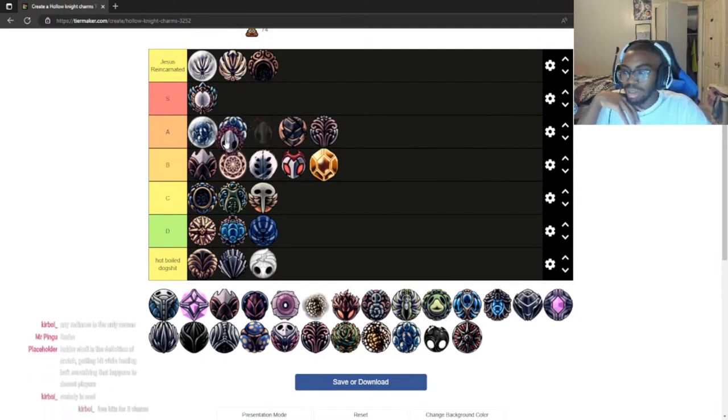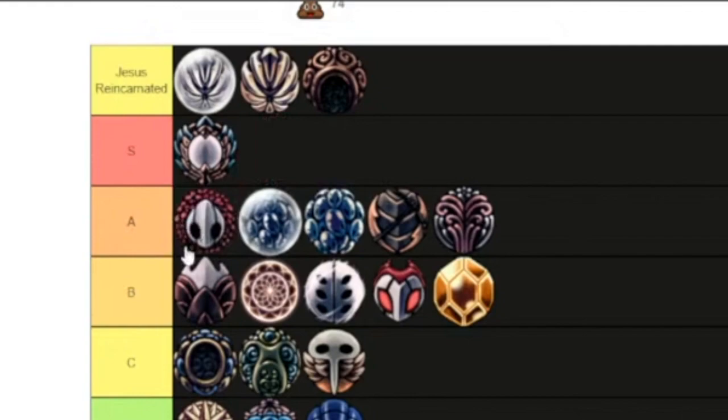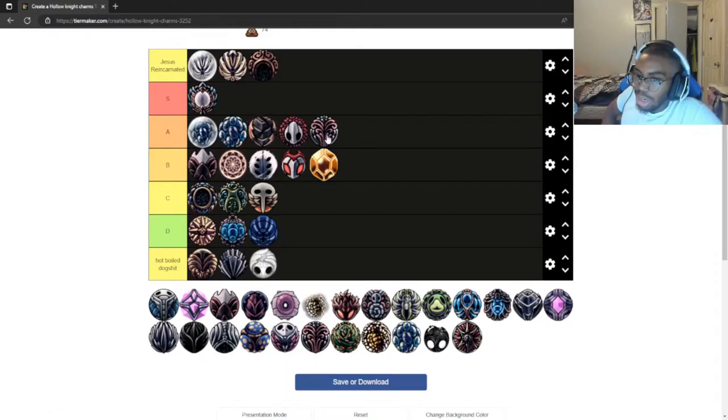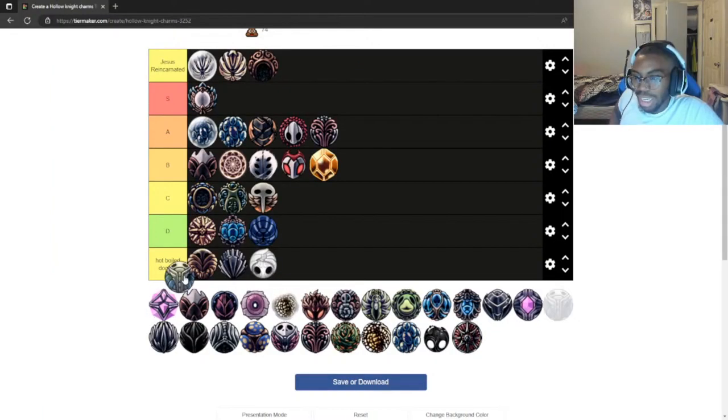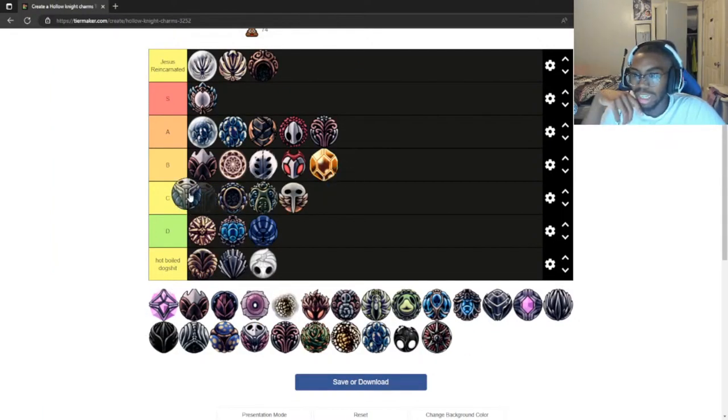Carefree Melody — in my first ever run of the game, this was a big one. I really liked having random free hits, that was kind of cool. I'll put it in high A. No, wait — no way is Mark of Pride above it. I'll keep it there. I like using it in Trial of the Fool because one free hit every time is kind of cool, however it's still not as good as the top charms.